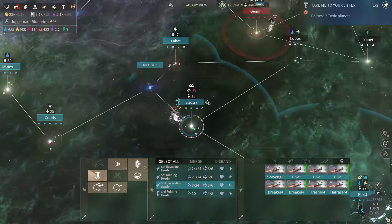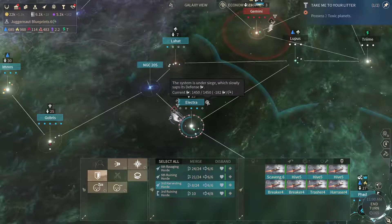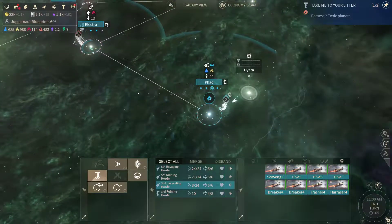I'm gonna siege this world for a few turns — reduce their manpower below 1,000 and then start the ground invasion. And after that I'm going after FAD.